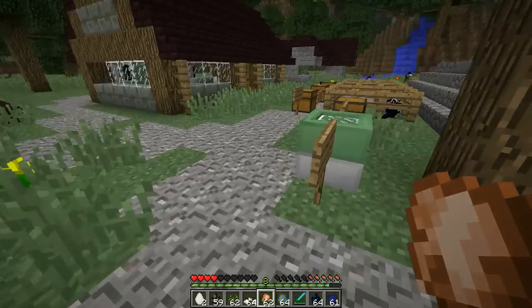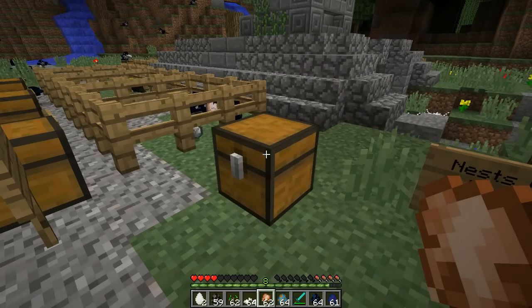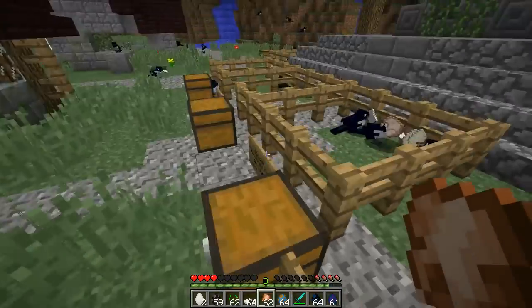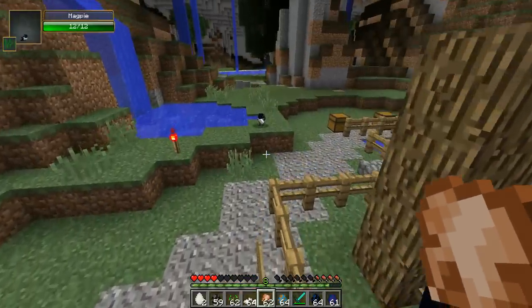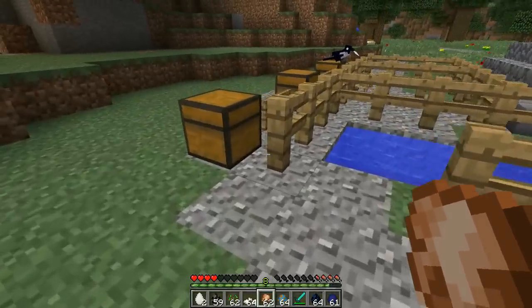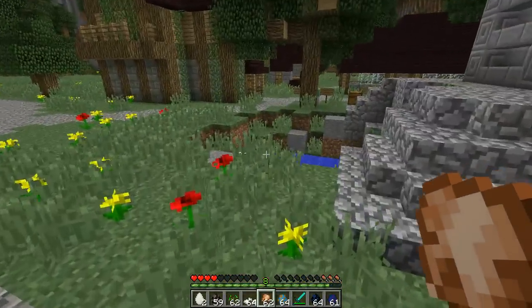They are going to spawn naturally in your world. There is a chance that you will find eggs in them. And if you don't, there are birds all over the place — they spawn like crazy. They drop their own eggs all the time. I see them all over the place. There were tons of eggs as we were going through the review.